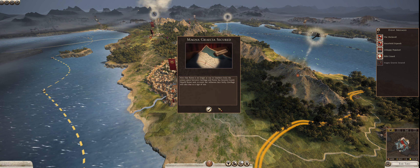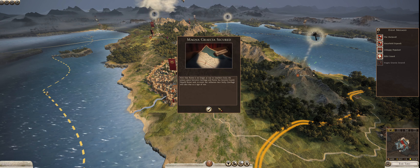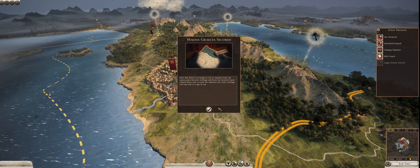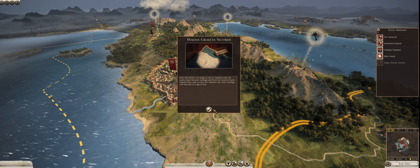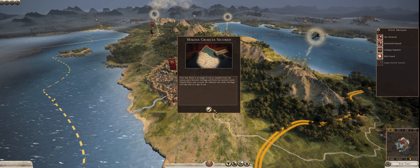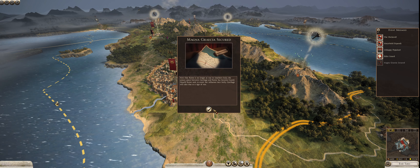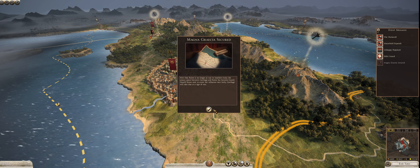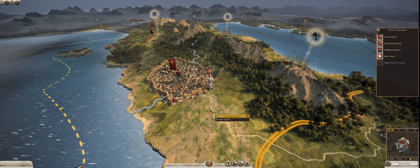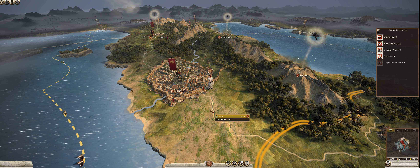Our turn went by just fine, nothing happened. Welcome to turn three, summer of 278 BCE. We got a pop-up: 'Magna Gratia secured. Now that Rome is no longer at war in southern Italy, the uneasy peace between Carthage and Rome has become frayed. Should Rome seek to assert her influence into Sicily, Carthage will take this as a sign of war.'